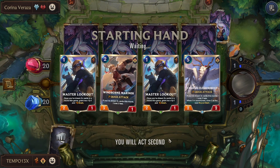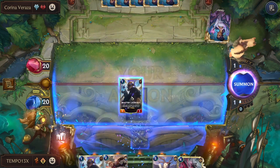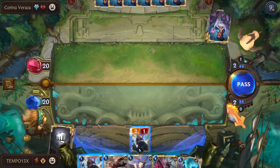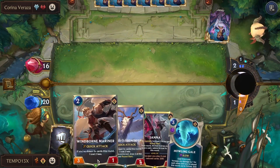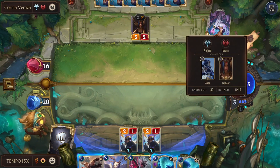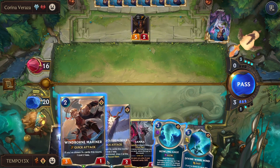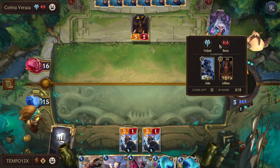Turn two, they play Trifarian Glory Seeker. We get extra damage in and can aggro them down — they have no healing so all our damage sticks. LeBlanc will likely be on Elixir of Iron or Sky Splitter. I don't mind forcing Howling Gale, but I'd rather let it ramp and use it later. I want to play Janna for sure — even if we bait a combat trick to protect, they still have Bloody Business mana. Play Janna, pitch Miriam and Divine Whirlwind.